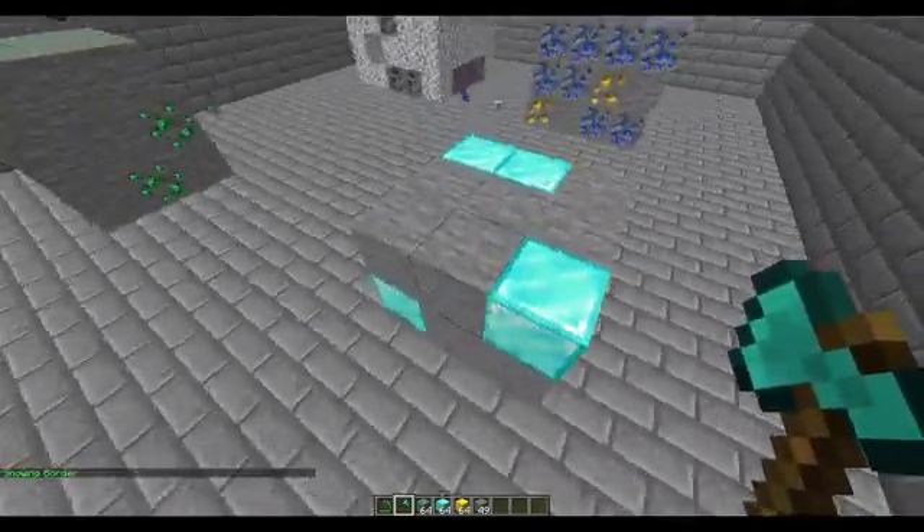You can also change what block it replaces on break if you want. Under 'replace with', you set what a diamond block should turn into when broken — I want stone, and potentially diamond as well, so it could be either. For stone, you can set it to replace with more stone, a diamond block, or even a gold block. Once you're done, just hit back.